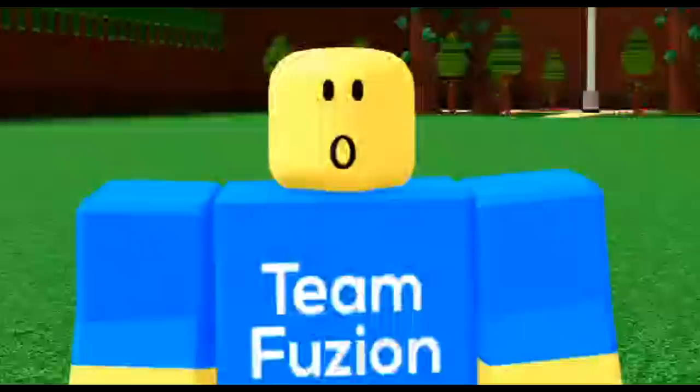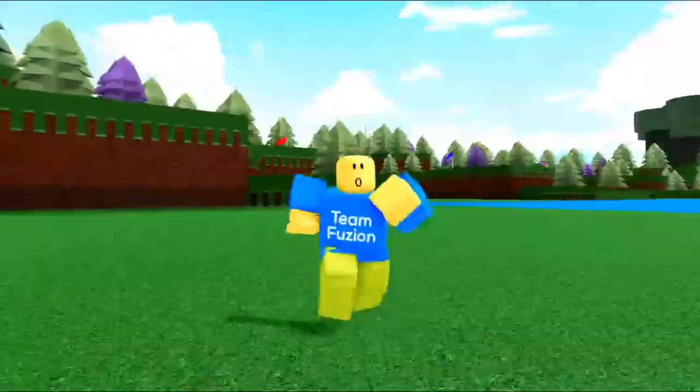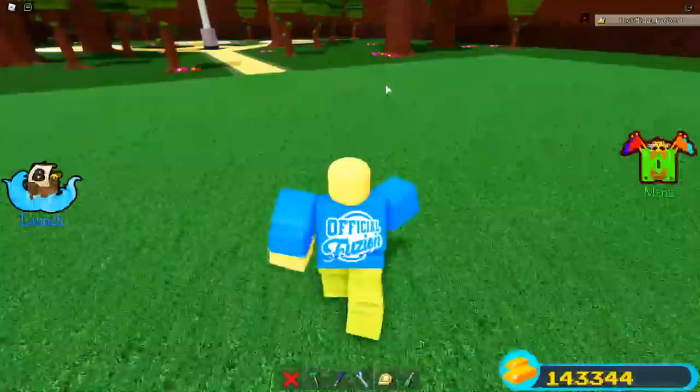You may know I post gold glitches like once a week. I thought this week we'd switch it up a little bit and show you guys how to actually get one million gold in Build A Boat. It just takes a little bit of setting up and then you guys can do this literally while you sleep. I'm actually going to show you guys three different ways — if you don't like one way, you can do another.